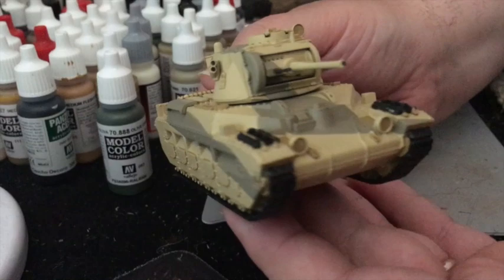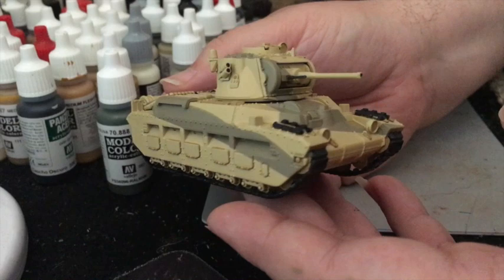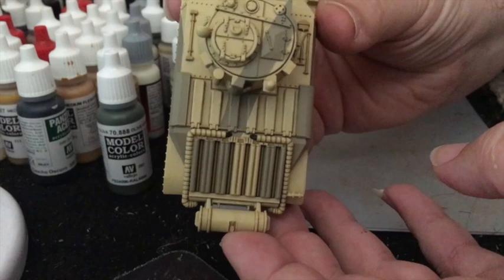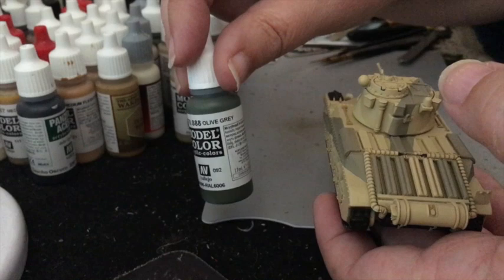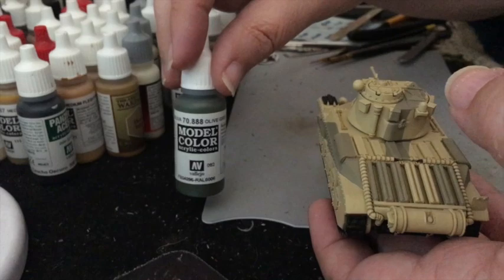Here we are with the first of the colours painted on. It's gone on quite well — it needed a couple of coats and it's a bit tricky to get some of the lines straight. But often you only need to get one of the lines straight because the other one is going to be covered by the darker colour — the next coat. Got some of the engine deck here; I wasn't quite sure where the dark green is going to go there, so I've painted a little bit more than perhaps I should have done. The next colour to go on is Olive Grey, which I'm going to use for the darker colour.